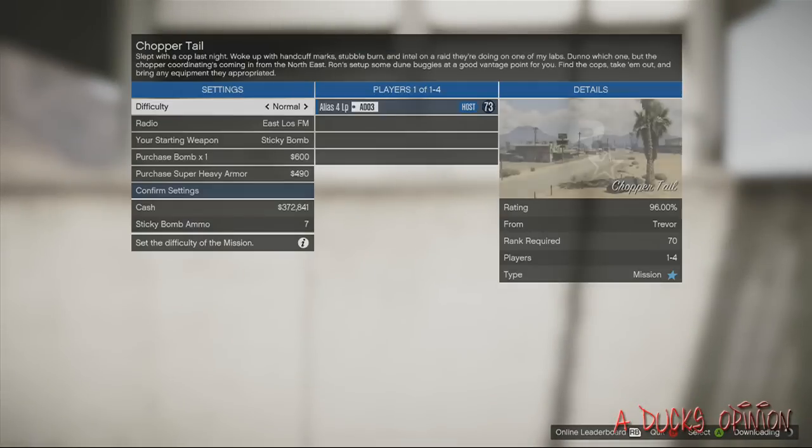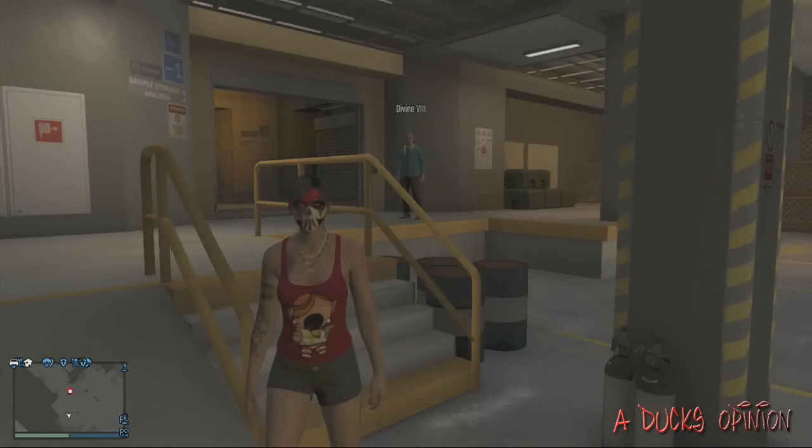When you back out of the mission, you think it's just gonna throw you right where you were. No, it's actually gonna throw you into a secret location. Where's it gonna be? Inside the human research area. So here you are — we're inside it.